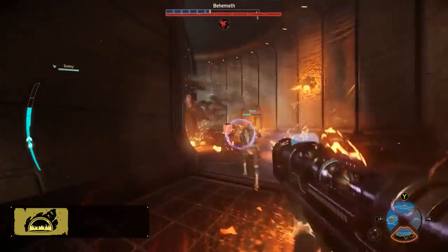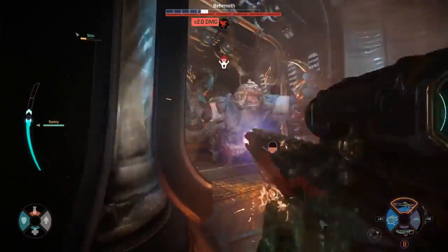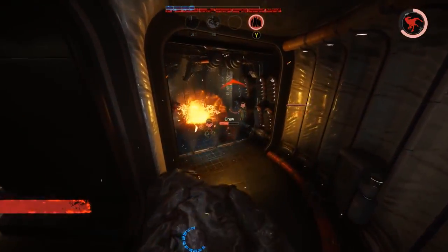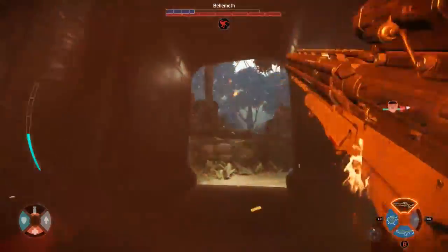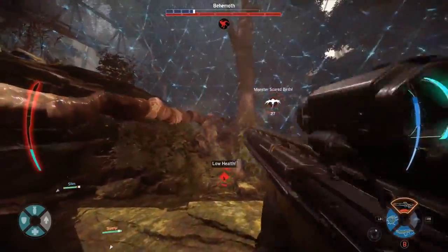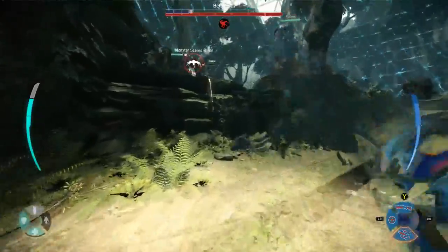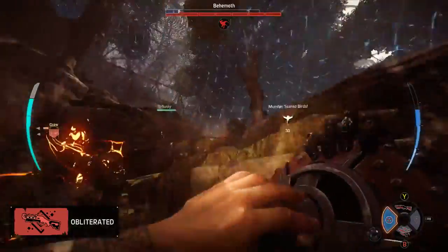This is a tough spot for the hunters. Behemoth is just really strong in these close quarters. Tongue grab brings them in even closer. You can tongue grab the incapacitated hunters, and you can also try to tongue grab their friends who are trying to help them up. That's Crow with his kinetic rifle, and that thing shoots through armor, Dave. It's a real game changer — you no longer need to get the monster's armor down before you can do lasting health damage to it.